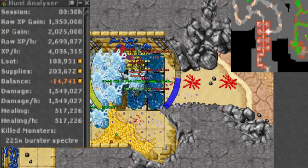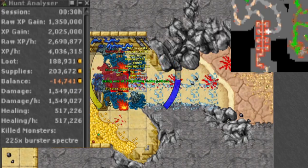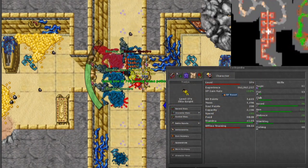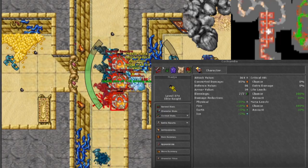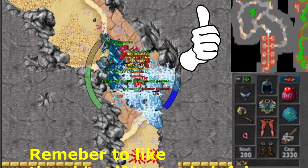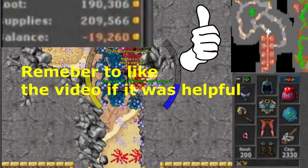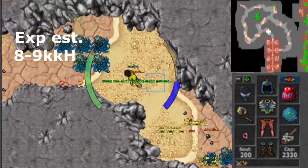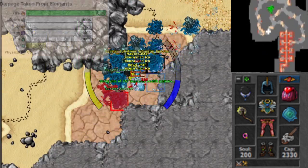Burst to Spectres in the Rosh area is not the most profitable spawn, but with double exp and double loot this place is going to be awesome. I used my 370 EK here, and I've also done some team hunting with my druid here. The exp is pretty fine hunting here. During normal hunting on my EK I barely break even at this spawn, but during the double loot event I will be making some decent profit, and the exp is expected to be around 8 to 9 KK per hour, which is amazing.